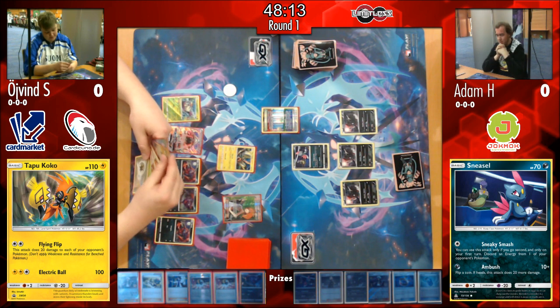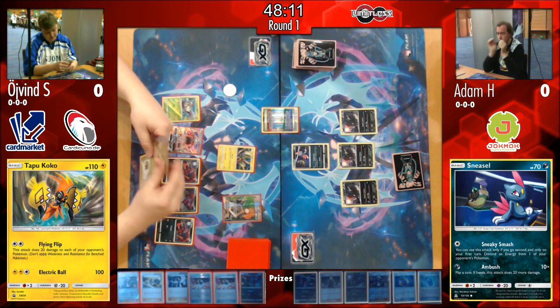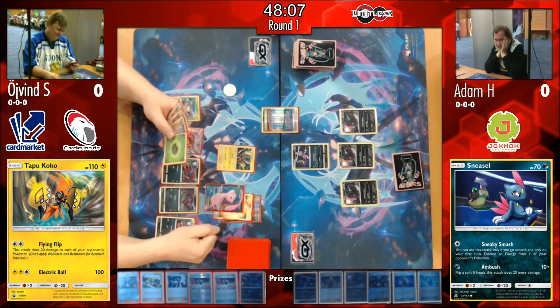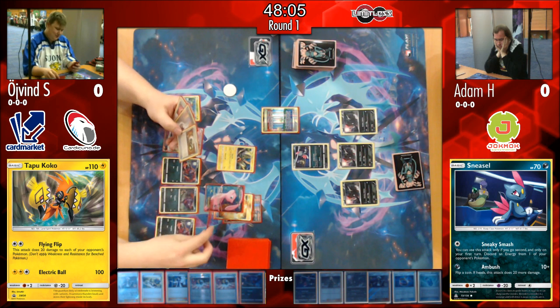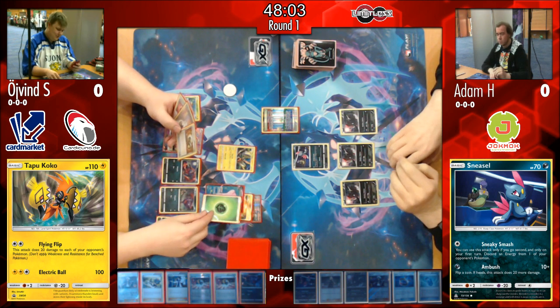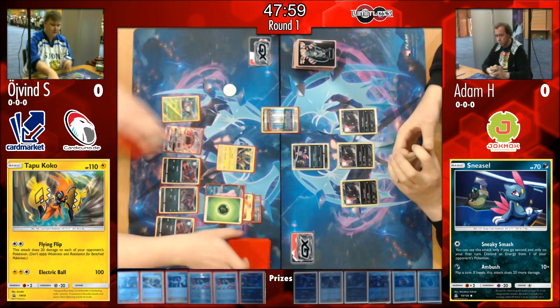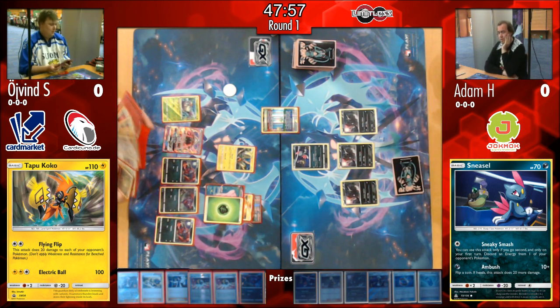Øyvind continues the tempo, playing an Ultra Ball to grab his first Zoroark GX in order to start using the Trade ability and develop his board state slightly more than he already has.